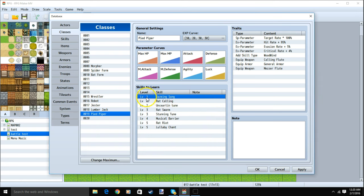We'll set Dazing Song to level 1, Rat Calling to level 2, Uncertain Tune to level 2, Rat Swarm to level 3, Stunning Tune to level 3, Musical Barrier to level 4, Rat Riot to level 5, and Lullaby Chant to level 5. We can then apply and OK.